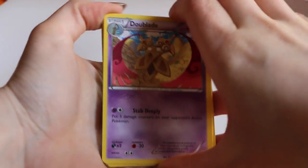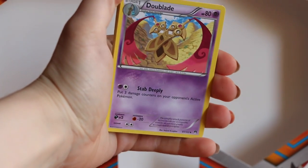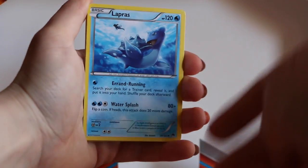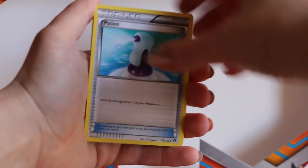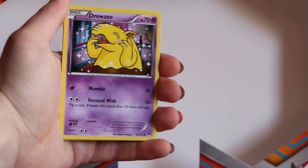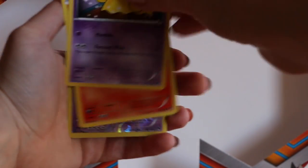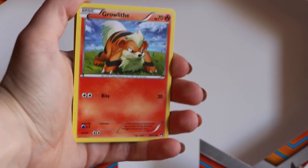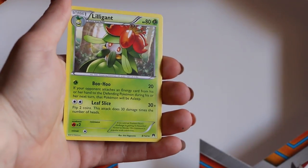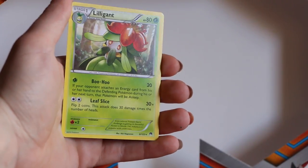Then we got the Breakpoint — three from the back. A Lapras, nice, and also the Misty in the background there. A Potion, a Staryu, a Drowzee, a Growlithe, and a Reverse. And then a Lilligant — quite a nice card, but a normal regular rare. So nothing too crazy.